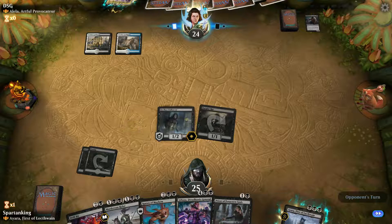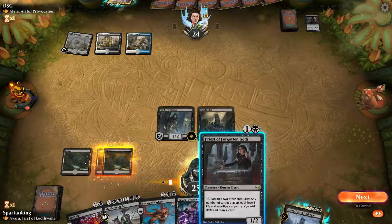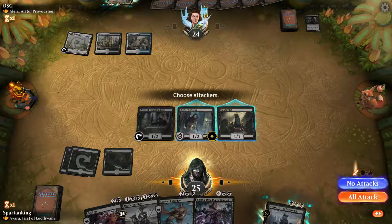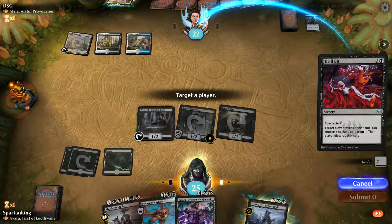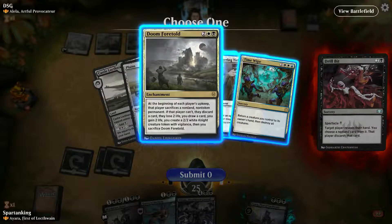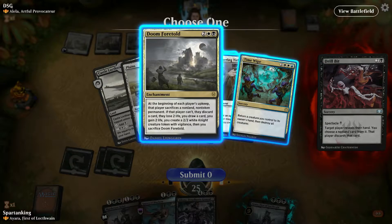I get to choose the card. We can do this, or use the spectacle cost and get rid of a card in their hand — I like that idea! There we go! Spectacle. I don't want you to have that card. He's got a ways to get to that one.